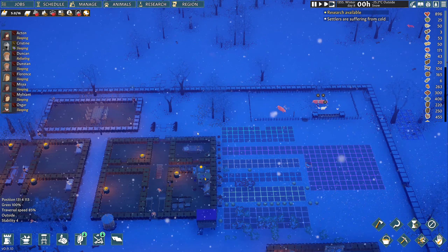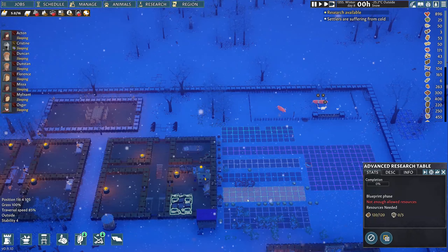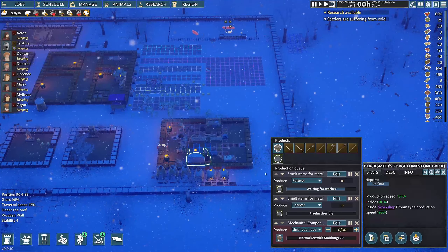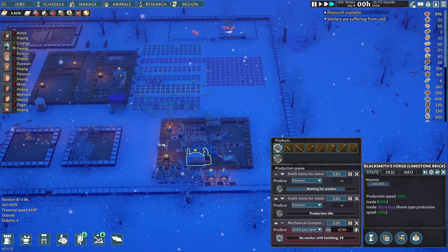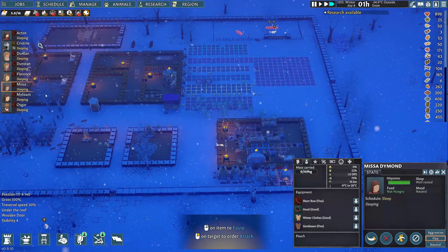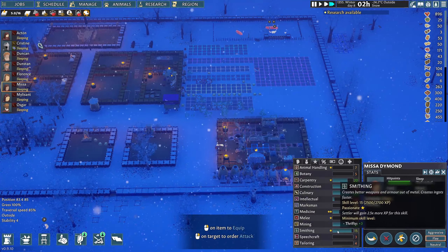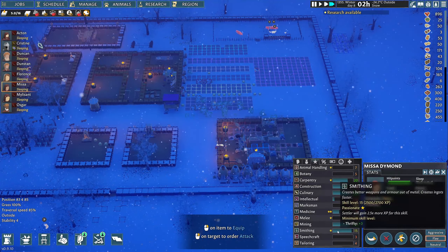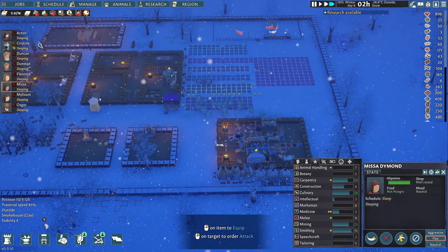We are putting in some time here. Missa is getting it done - smithing is up to 15 now, so she's continuing to work along there. We are also making some bricks on the side here. Right now we're not really doing much of anything with iron and steel, but we are smelting some of the garbage stuff, so at least there's that.